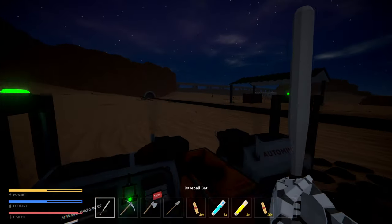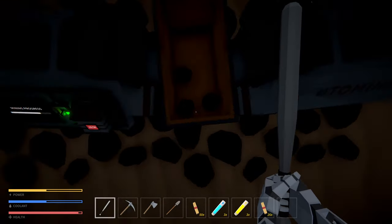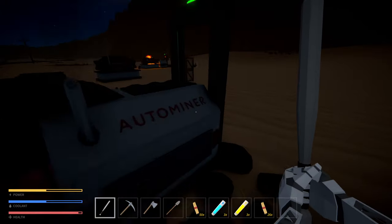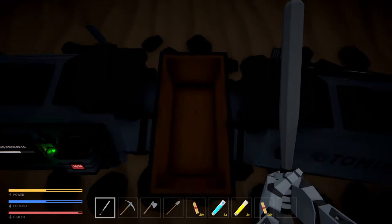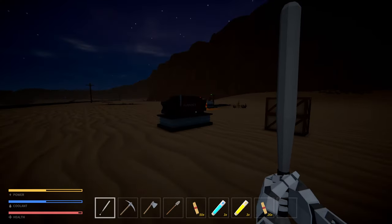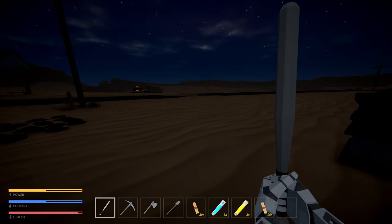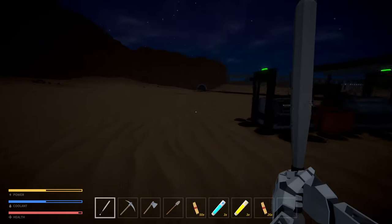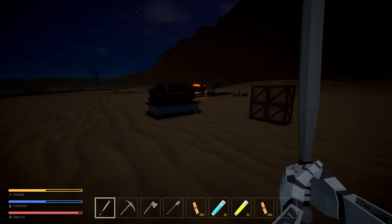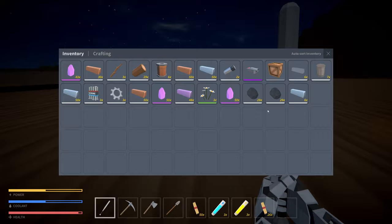Hey guys, it's Hayt here and we're back with a brand new episode of Mechanica. You'll notice a few small things have changed - I restarted my playthrough because I was basically dead and still didn't know how to make healing. I've set up everything we had before: copper, iron, coal - doubled up with a collector in the middle, and an extra furnace for resources sitting in my pocket.